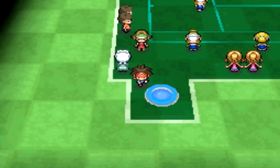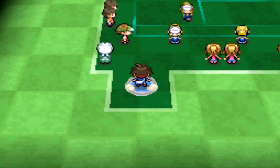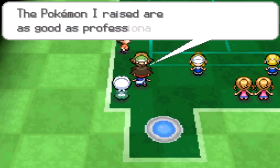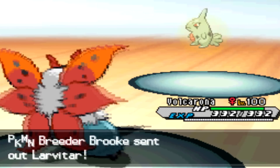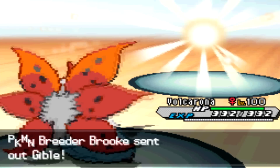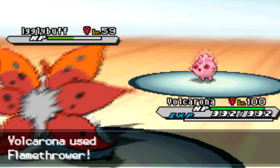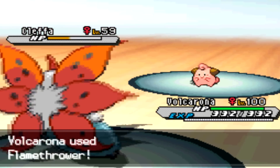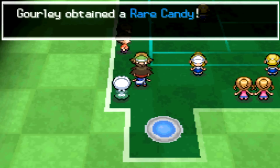It gets put in our backpack and they tell us a little something. All we have to do is exit and then go right back in. Luckily this girl is pretty close so we can just run up and battle her again. And there we go — we've got another rare candy.